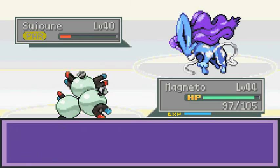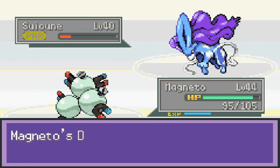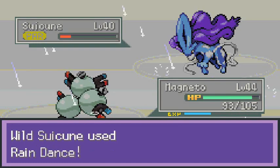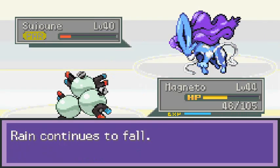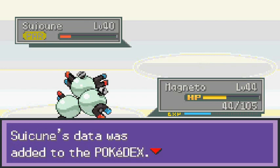Continuing with Great Balls. He's still paralyzed but just won't stay in the ball! How many balls is it going to take? Can't move, Suicune — just get in the Great Ball! Even in speed mode this guy's being stubborn. Come on, Suicune, don't be difficult — YES! That's how you do it! Took a bunch of balls but we got ourselves a Suicune!